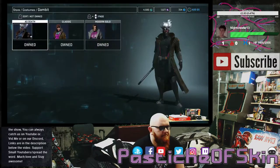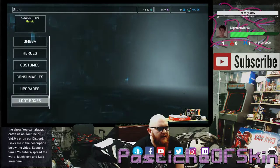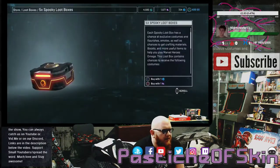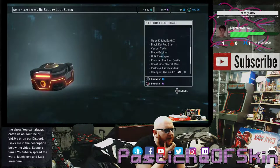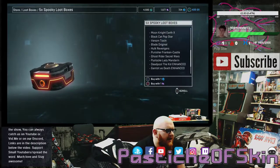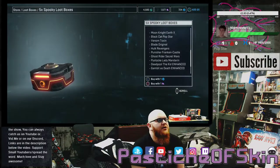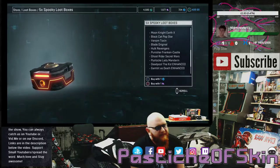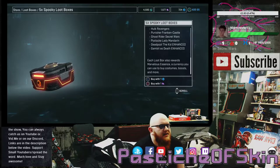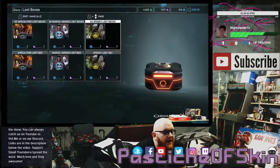I was a little bit disappointed by that. So that was actually all the costumes that were available inside that loot box — let me just double check to make sure. Moon Knight Earth-X, got that. Black Cat Popstar, got that. Venom Toxin, got that. Blade Original, got that. Hulk Revengers, got that. Power Ranger Frankenstein, got that. Ghost Rider Secret Wars, got that. Psylocke Lady Mandarin, got that. Deadpool the Kid Enhanced, and Gambit as Death Enhanced — got all those. We do not need to buy any more of those boxes.